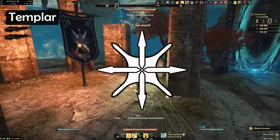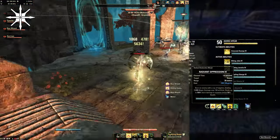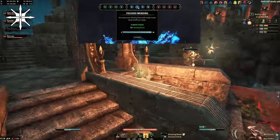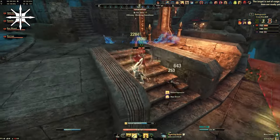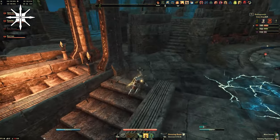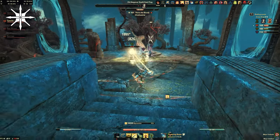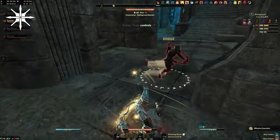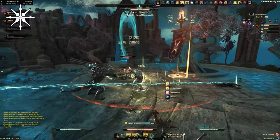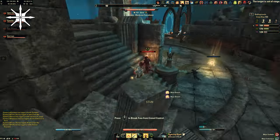Next up for Templar, I've kept the same theme with the bow and ranged build. Even though you can run this class in a melee version, I find it more effective like this. The skills are Radiant Repression, Binding Javelin, Crushing Weapon, Honor the Dead, Resolving Vigor, and Meteor. For the blue CPs I have Fighting Finesse, Focused Mending, Deadly Aim, and Mastered Arms. I use Crushing Weapon as my spammable, Binding Javelin as my stun when an enemy gets to about 50% health, then follow up with Radiant Repression — the strongest finisher in the game and ranged. Honor the Dead and Resolving Vigor serve as burst heal and heal over time. Meteor combines with Binding Javelin so people cannot roll dodge or block the burst, since Meteor goes through roll dodge and Binding Javelin goes through block.